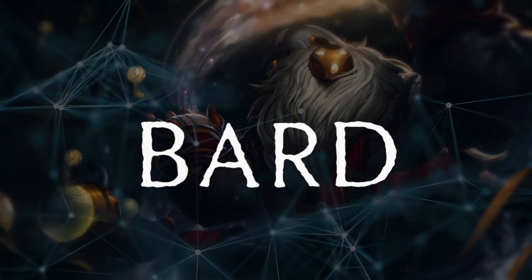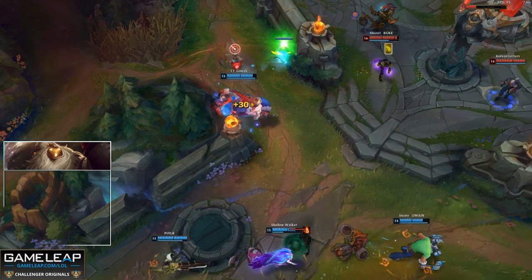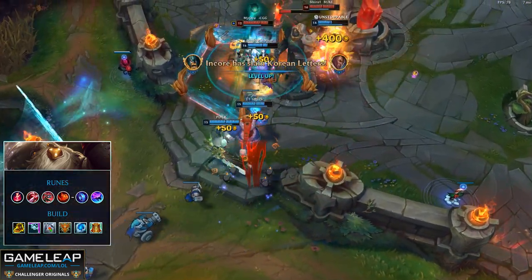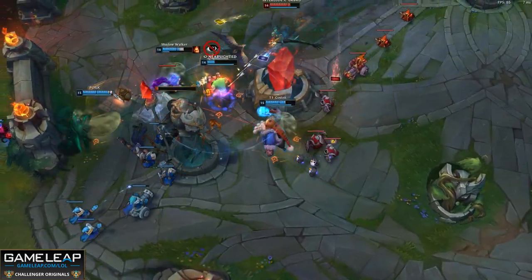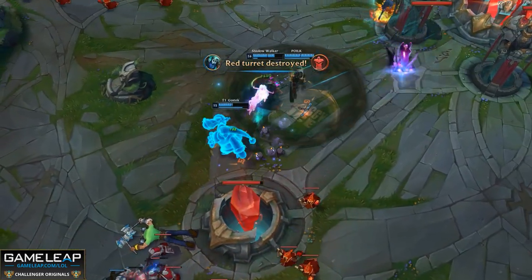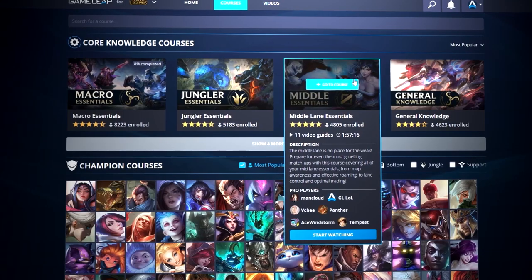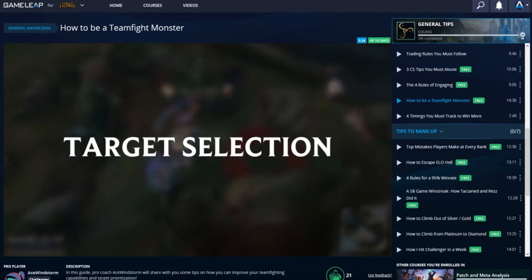Last up is Bard. Bard actually does a surprising amount of damage, and you can amplify this with runes. Take Electrocute, Taste of Blood, Ghost Poro, Relentless Hunter, Manaflow Band, and Celerity. This will give you a ton of roaming potential to go pick up chimes and gank other lanes, or even come back around and gank your own lane. Bard is also great with immobile AD carries because of the healing and movement speed he can provide. He also has stuns to combo with skill shots. That's it for our list of 25 champions — to learn more, make sure to check out gameleap.com.